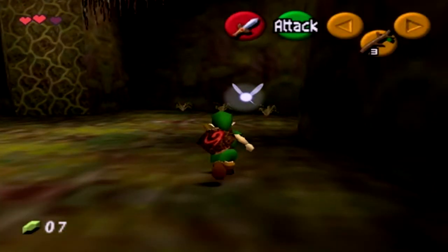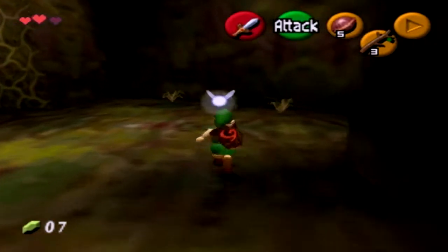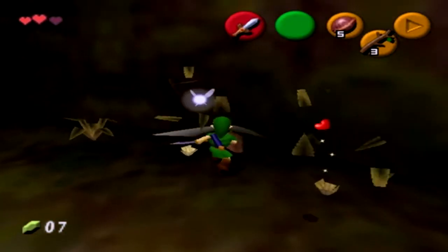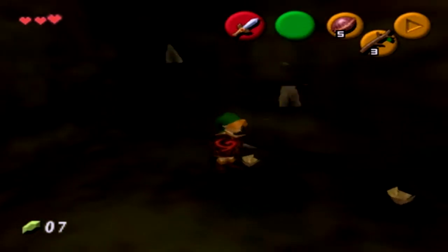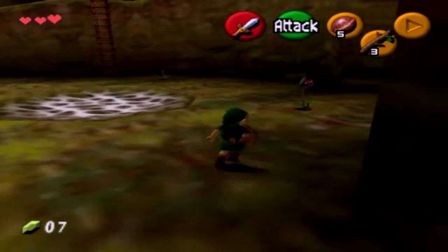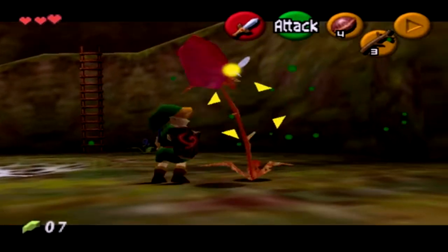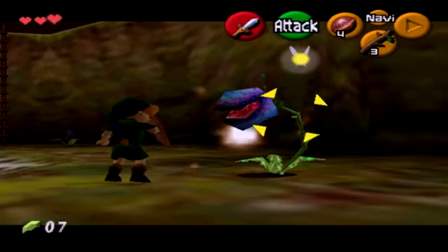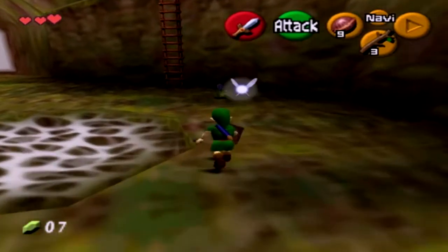The way Deku Nuts work is they stun enemies. I like to equip Deku Nuts on Y. You might be thinking, why do you do that? My answer would be: I don't know, I've just done that for a while and I'm just used to it. If I put them on something else it just throws me off. If I demonstrate those now - they get stunned, and then you can bop them. And you can get more, so don't feel too bad about wasting them on these guys.